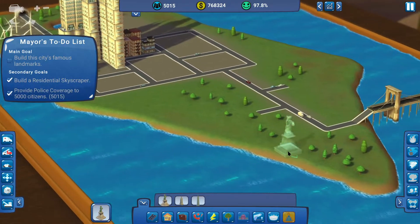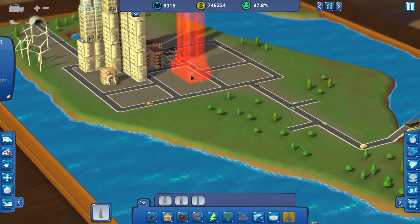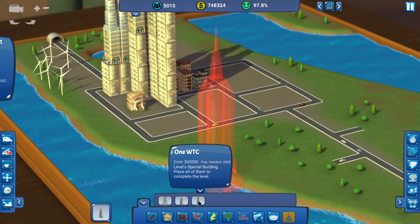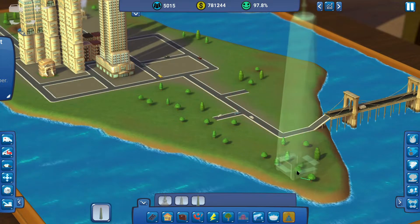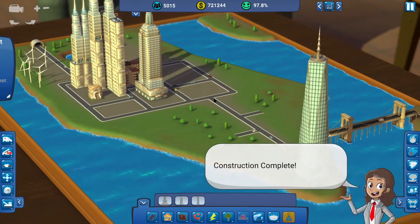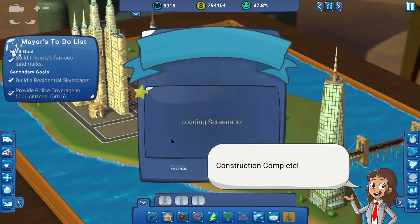So we can put our Statue of Liberty down, and for the sake of being correct, let's put it on the island down here. Empire State Building. And what's our other one? One World Trade Center. The Empire State Building is further north than One World Trade Center — let's build them like that. It's actually even further south than the Brooklyn Bridge. That should be it. Done.